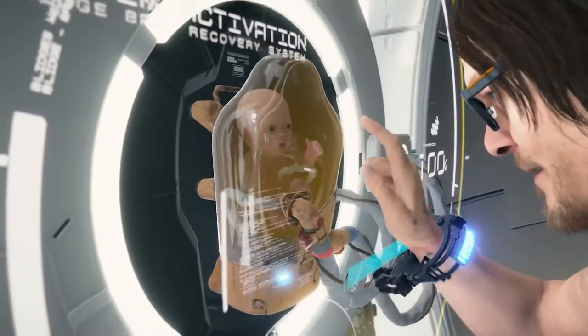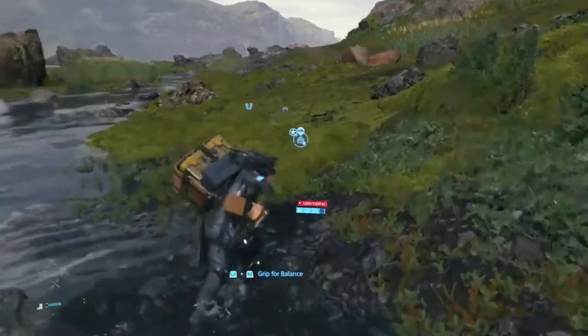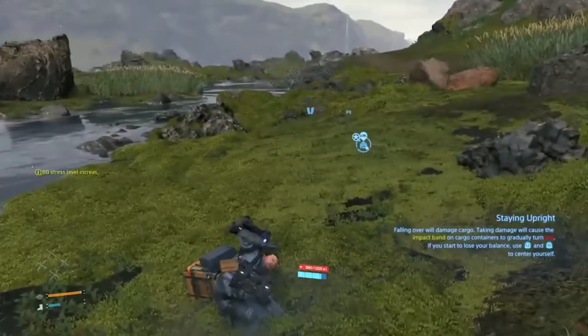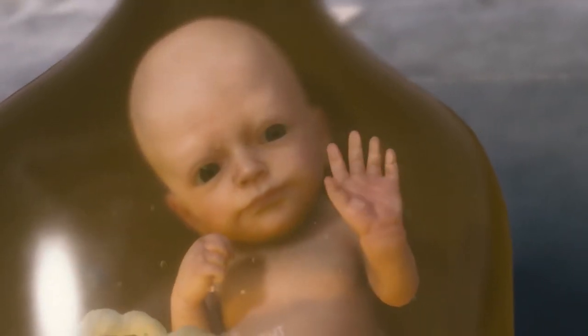Sam Porter Bridges' companion on his journey is a quirky and oddly adorable Bridge Baby, or BB. When your BB encounters too much trauma, like falling down, your BB will get stressed and possibly shut down. So it's up to you to calm him down by using the motion controls to gently rock him.